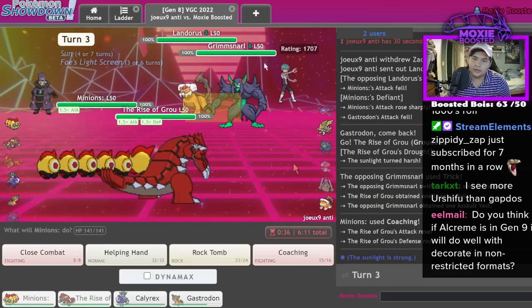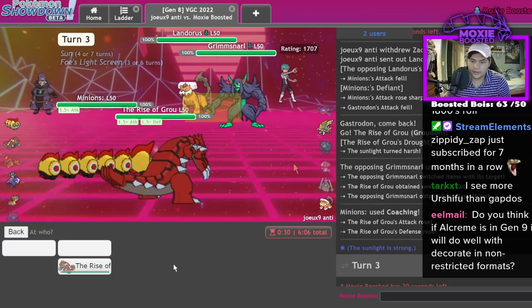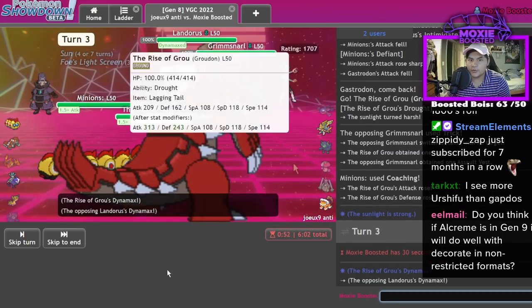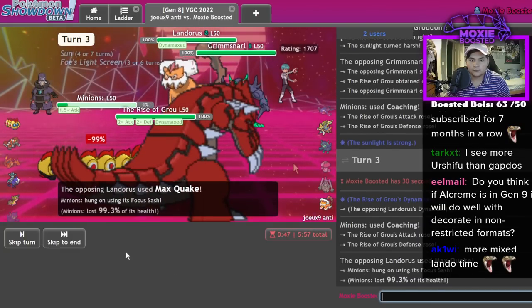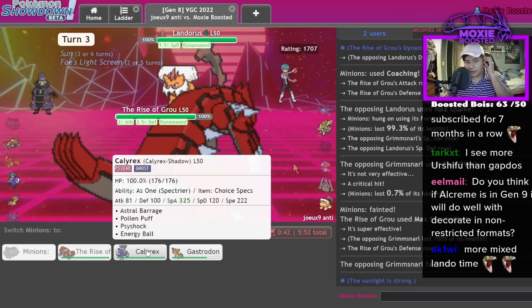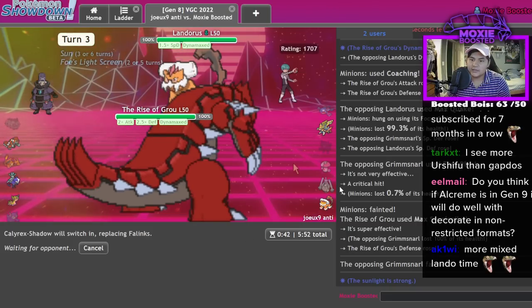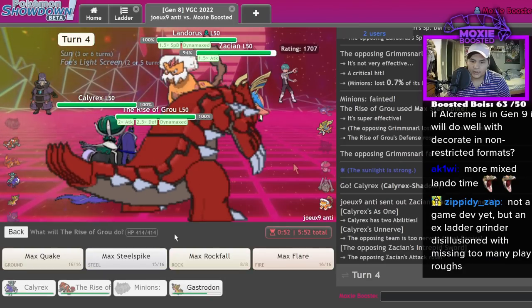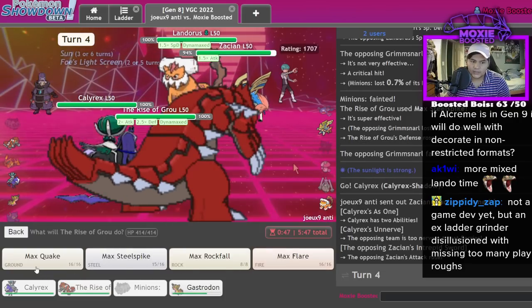I need to hold onto the Minions Rise of Growl. Actually I don't — I just Spirit Break the Grimsnarl and Helping Hand it, and they have like nothing for that. I could Coaching again, because they're just gonna — they're Special attackers, right? Get in my Kali here. Damage output is gonna be hard for them to keep up with. I go for the Barrage and I always Quake.